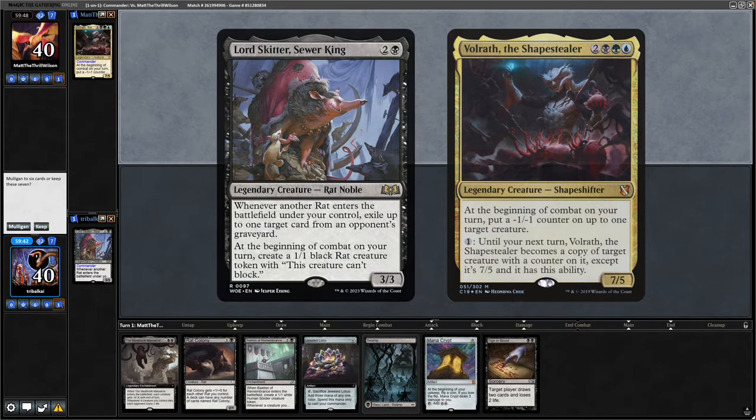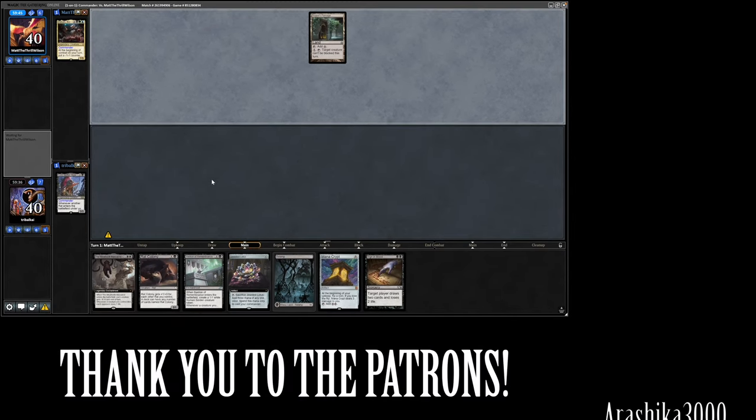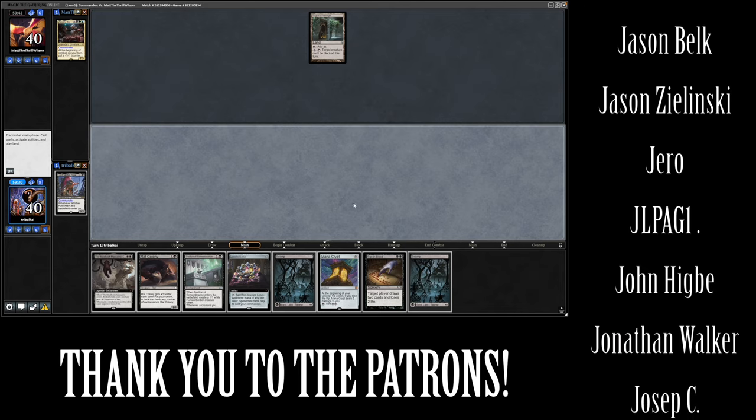Lord Skitter versus Volrath — that's a pretty funny opening hand so we'll keep it. I did say in the lobby that I want my opponents to bring fun decks around power level 5, because this is not a good deck but it is a fun one, hopefully.